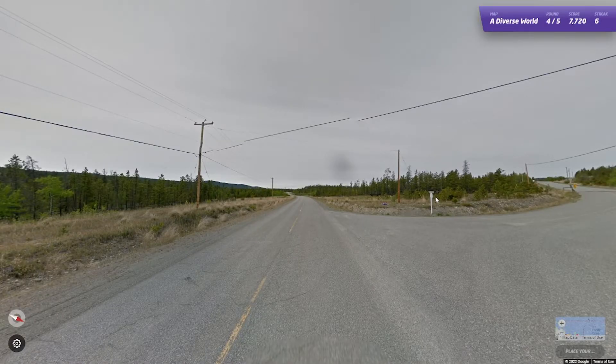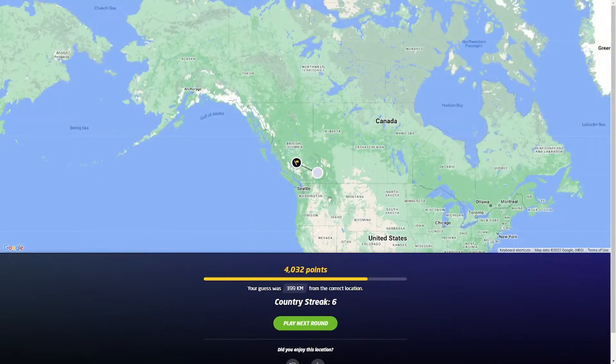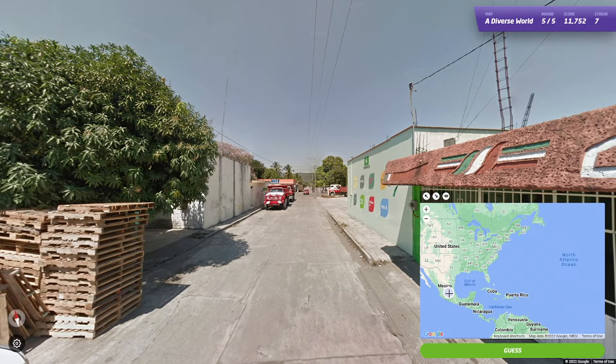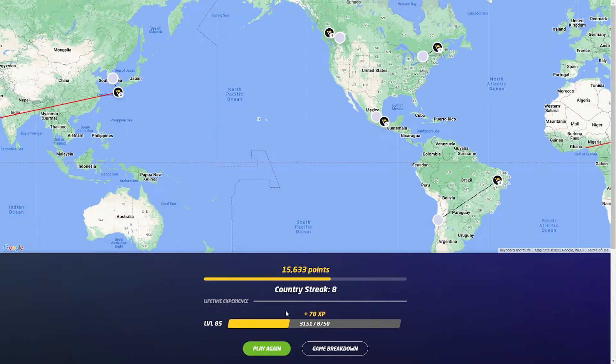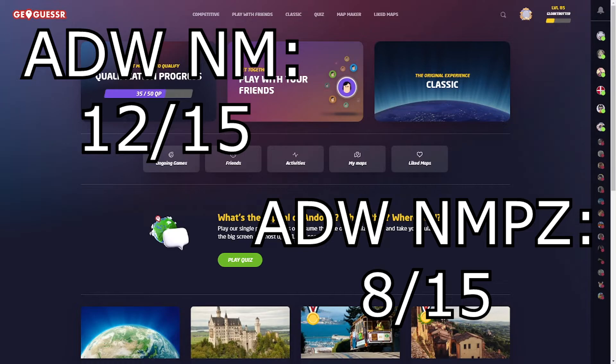There are only two locations remaining. This looks like Canada or the States — let's try Canada. It was British Columbia. At least we got seven locations right. Last one: sun is south, Mexican antenna — please tell me it's just Mexico so I get 8 out of 15. It was Mexico. So, 12 locations right out of 15 in A Diverse World No Move, and 8 out of 15 in A Diverse World No Move, No Pan, No Zoom. Not bad — I was expecting this score.